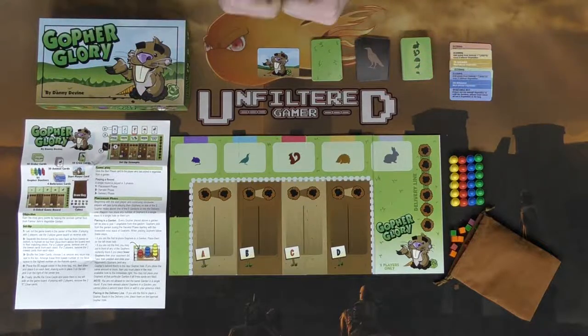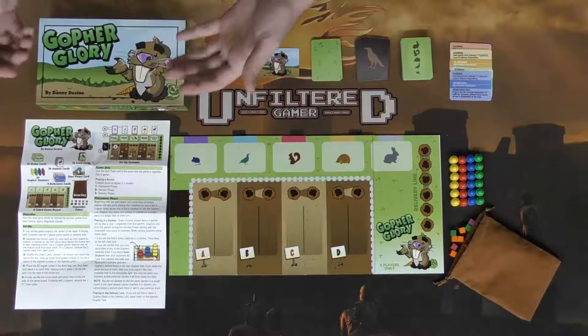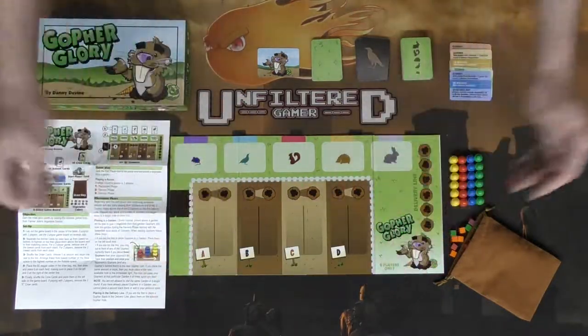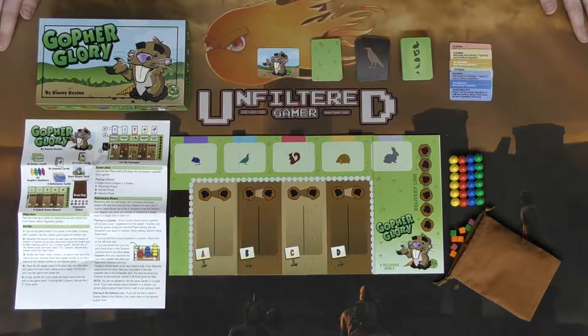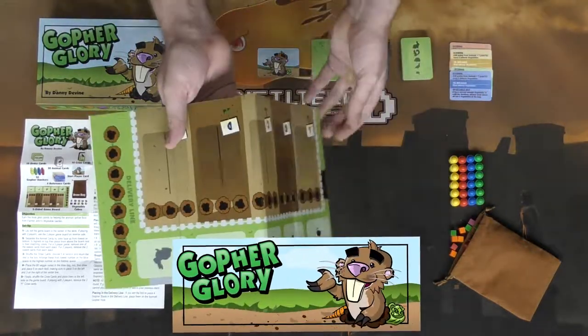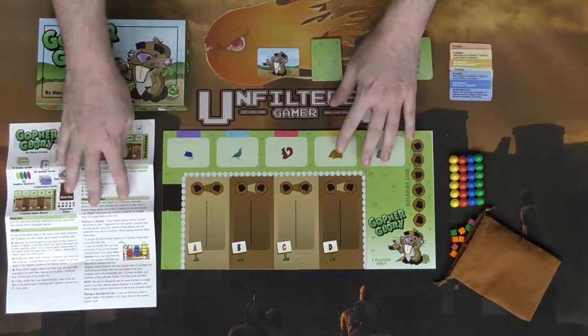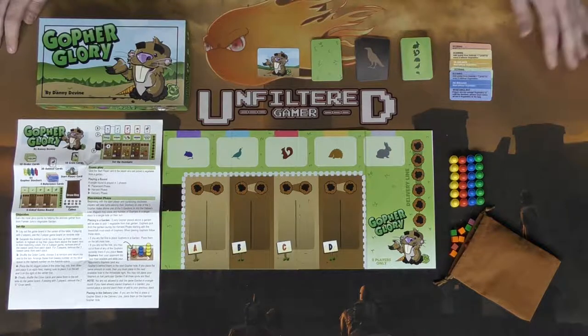Hey guys, welcome back to the Unfiltered Gamer board game setup for the game Go for Glory by Danny Devine, sponsored by The Game Crafter. Here we have the game and all the components laid out. We're going to show you how to set it up for a two-player game. If you wanted to set it up for a larger player game — three or four — you'll simply turn over the map and do a very similar setup.